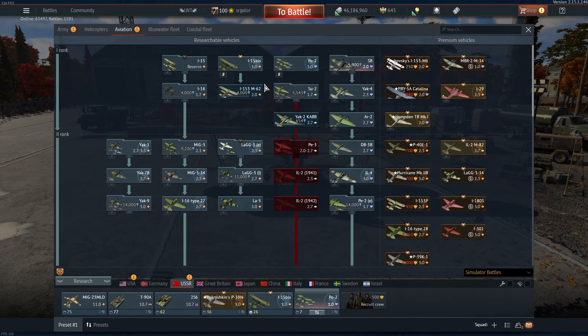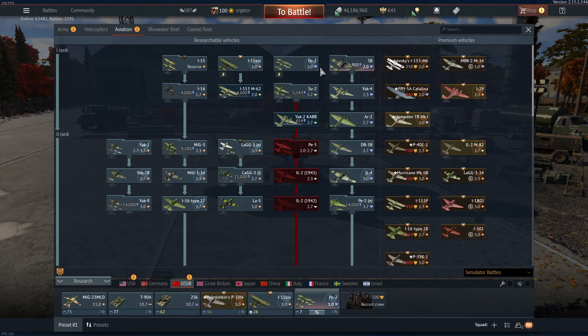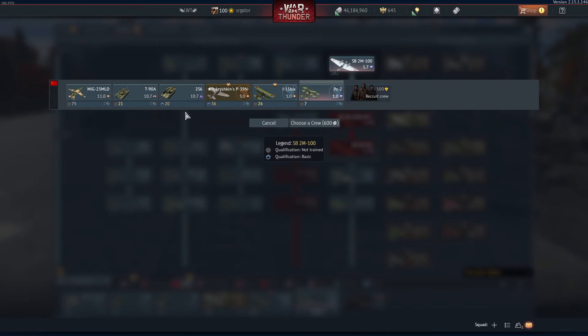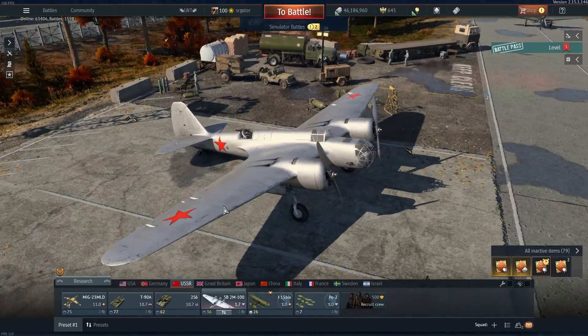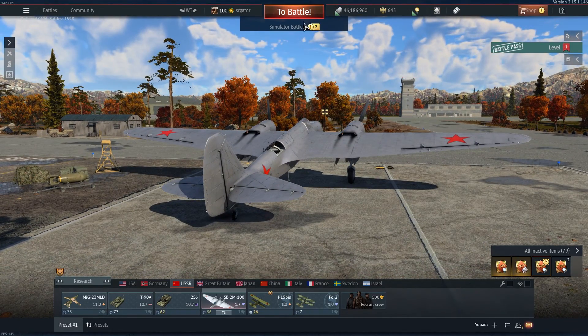You've probably already chosen your nation, so what you're gonna want to do is unlock the easiest bomber to get. In this instance, the easiest bomber is only 1.7, so I would just use a biplane in arcade or realistic mode and then get the bomber. Once you have the bomber, choose your crew and put it in — it's big and bold.